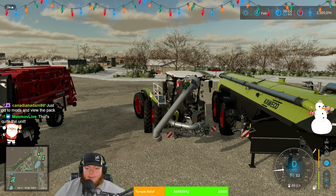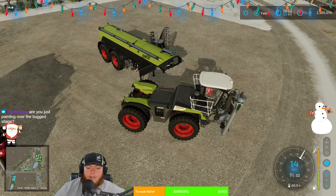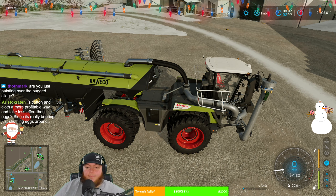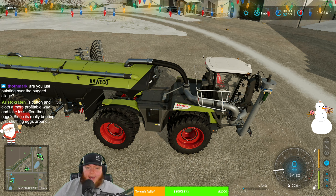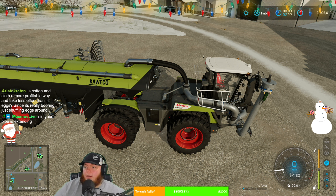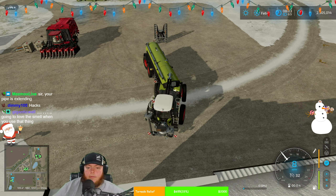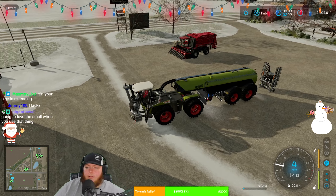Yeah, the cloth stuff is so expensive. Assuming this goes on the front — oh man, look at this! And then this is gonna go on the back. Oh my god — the hose! Chat, look at the hoses that hook up. Yes please. When we get our silage where it's bugged out, yes we are painting over it — absolutely.